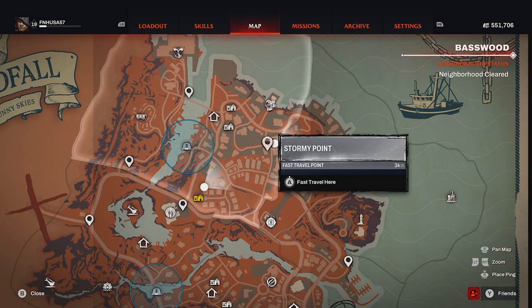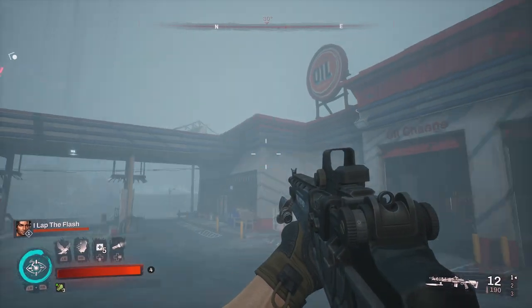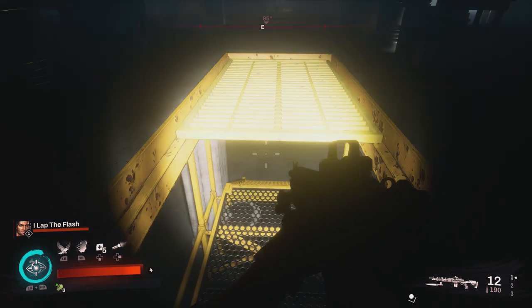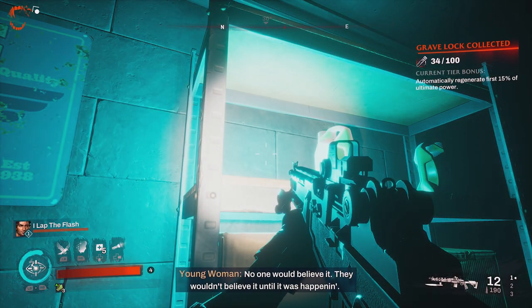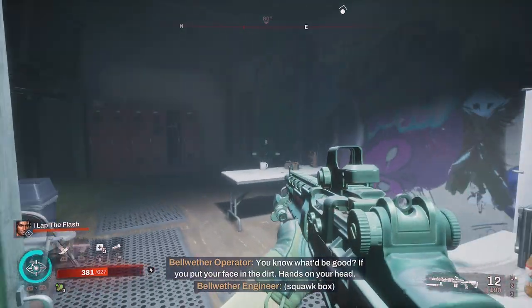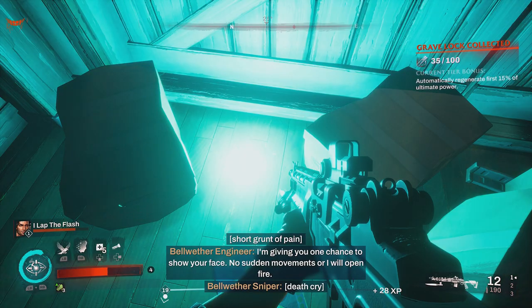For our next grave lock, we will be moving up to the Stormy Point fast travel. I do believe there is a story mission that takes you here to this oil change gas station hybrid facility, and there will be a boss you have to kill if you go down into the pits. Crouch — the grave lock will be right here on a shelf for you. Next collectible, proceed to Dead Catch Records, in the front door, around to the back, and you'll notice the grave lock on the ground between two cardboard boxes.